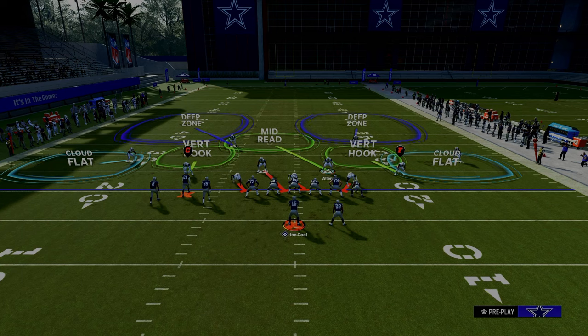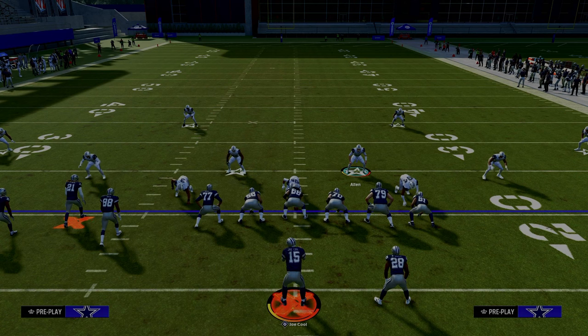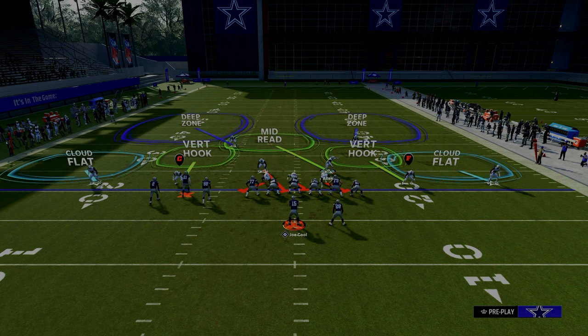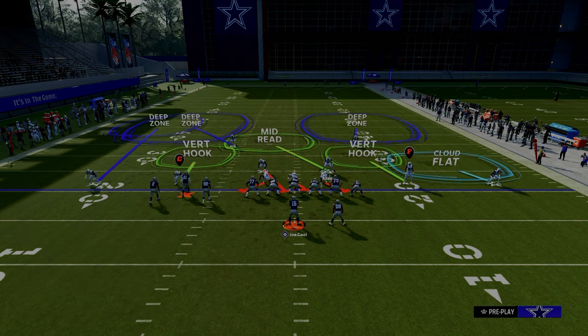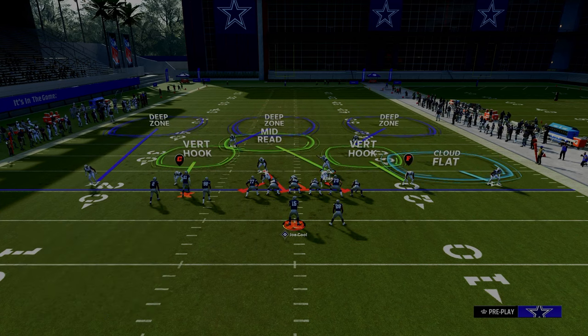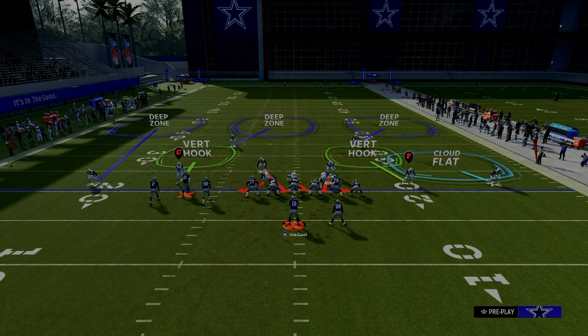Typically your opponent is going to run their bunch to the wide side of the field. To slow this formation down, we're going to pinch our defense and press our coverage. When they run their bunch to the wide side, we can run this coverage really well. We're going to outside-third the left side corner, middle-third the left side safety, and outside-third the right side safety. The last adjustment I like to do is blitz my user, and then the remainder of the adjustments is really up to you.